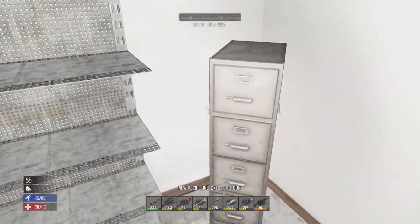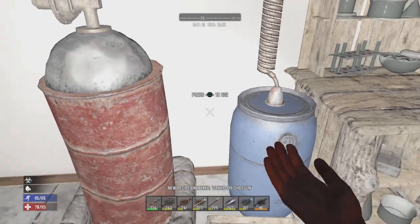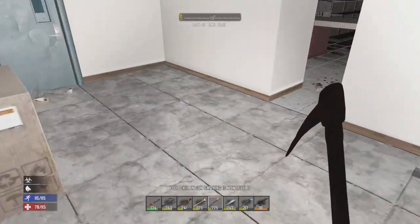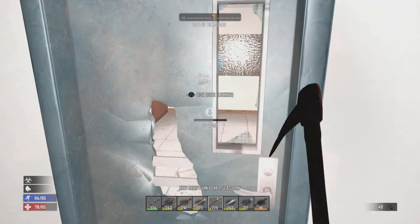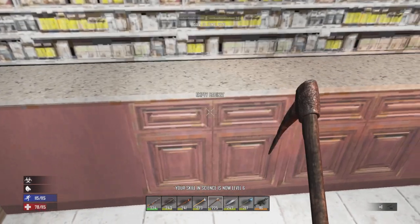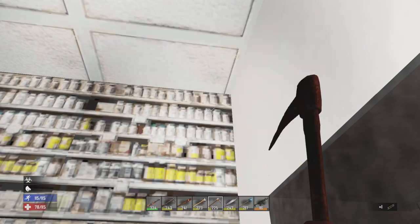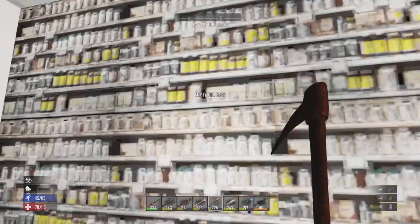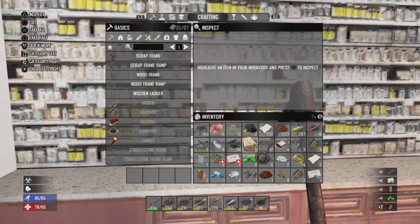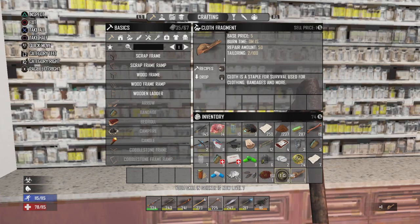And speaking of the shotgun schematic — that is wonderful! And a gas can schematic too — so once I find a minibike schematic, I won't have to worry about gasoline for it. First, search up the last little bit of the pill cases. I was pre-breaking the chemistry station because I brought the wrench with — always a good idea to bring your wrench on your trips. How many... actually just scrap that in for cloth.